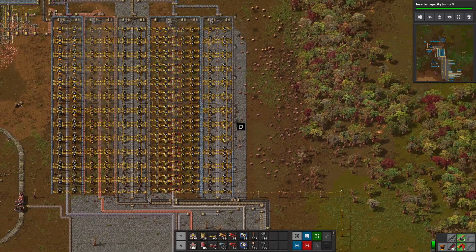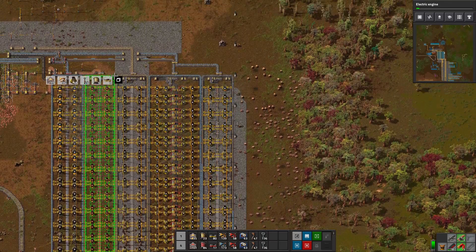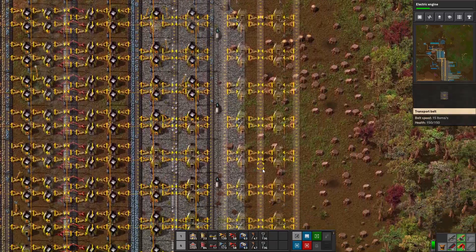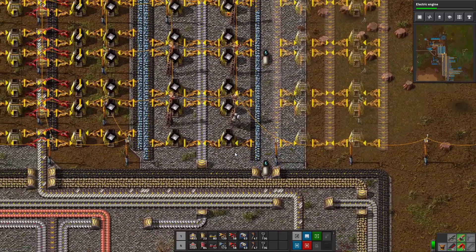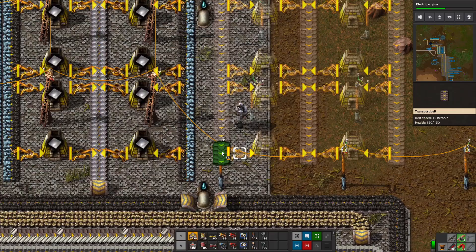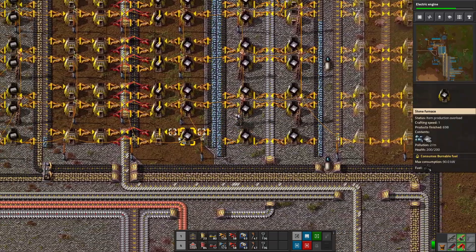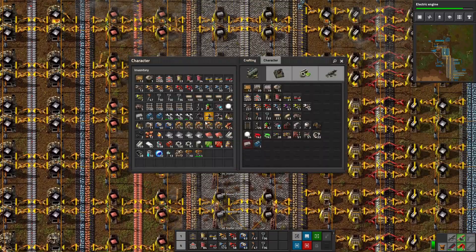We'll actually copy the entire copper line that's already here and run it right there — just one off so it goes that way. A tree is in the way; we'll deal with that when the time comes. Here comes the fun of a new copper line — that means we're also going to need more mining, but we'll deal with that when the time comes. I actually ran out of belts, which is a little crazy. I'm going to get rid of some of the junk in my inventory.